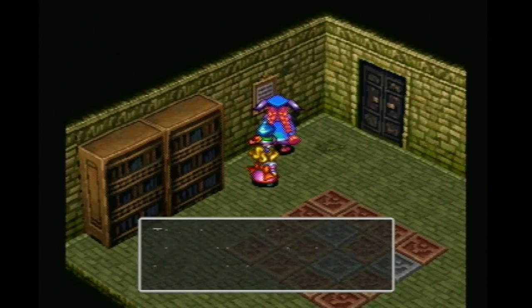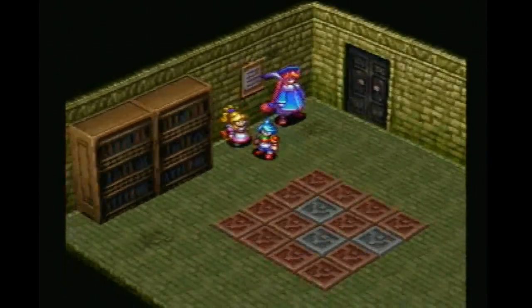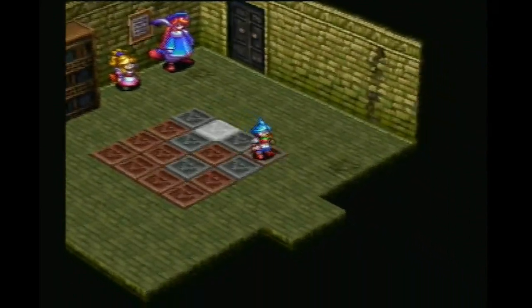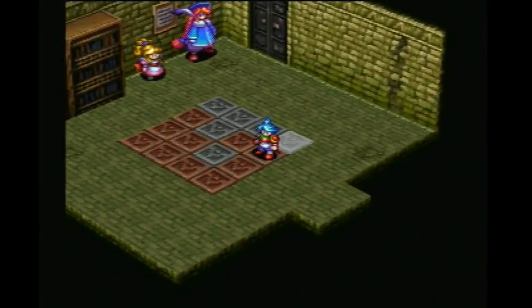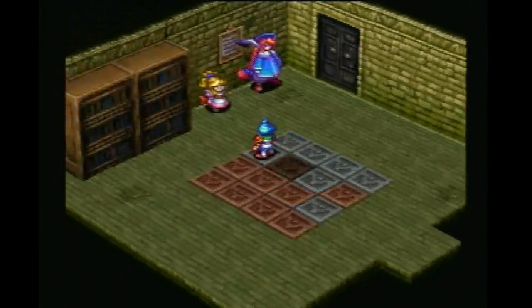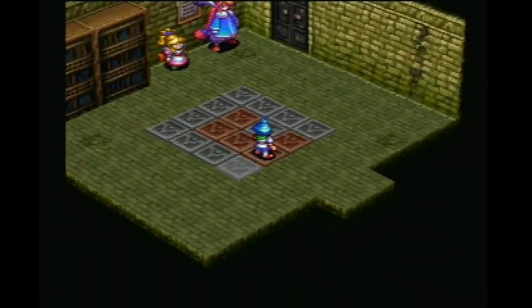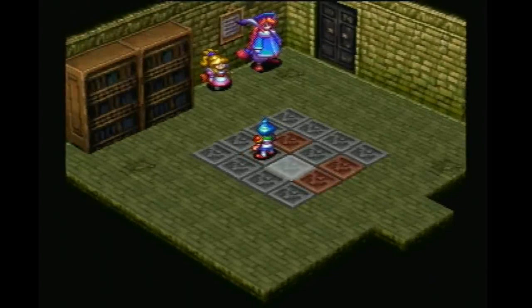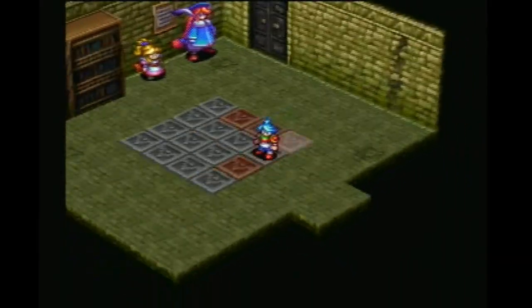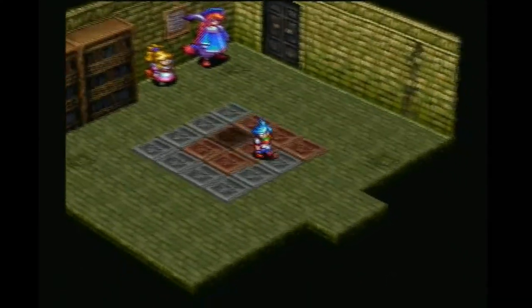Stepping off the panel resets the puzzle. The door will open when all panels have been set to gray. Do you want to try? I don't remember how to do this puzzle.